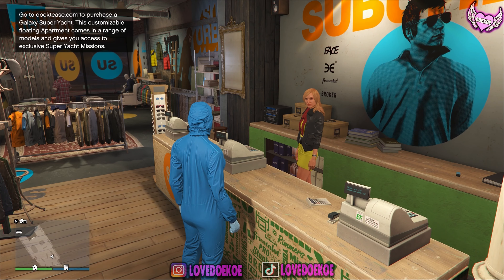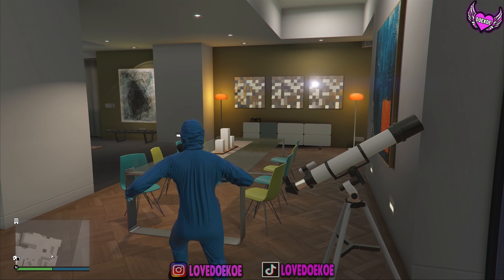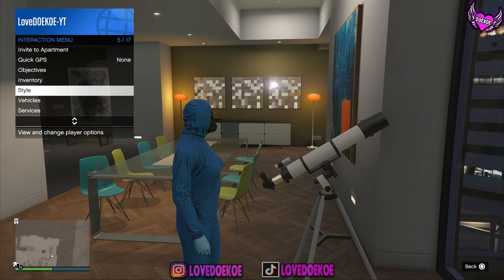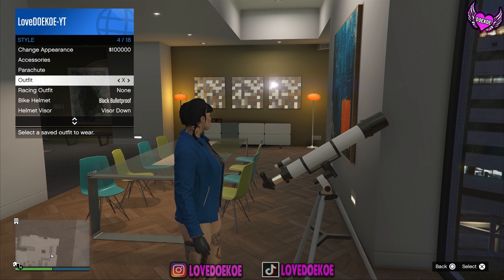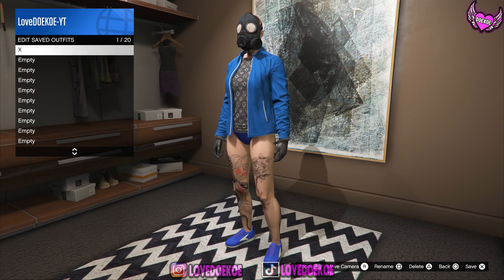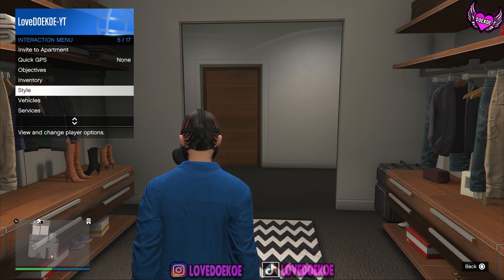Make your way over to any nearby telescope. I'm right here at my apartment and what I'm gonna do is run to the telescope, spam right on the d-pad and press the X button, and hold my interaction menu. Now I'm gonna choose my first outfit slot and walk away.